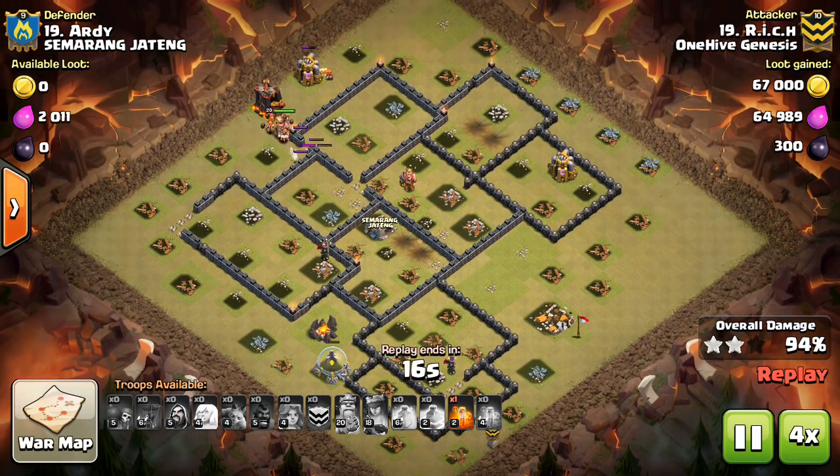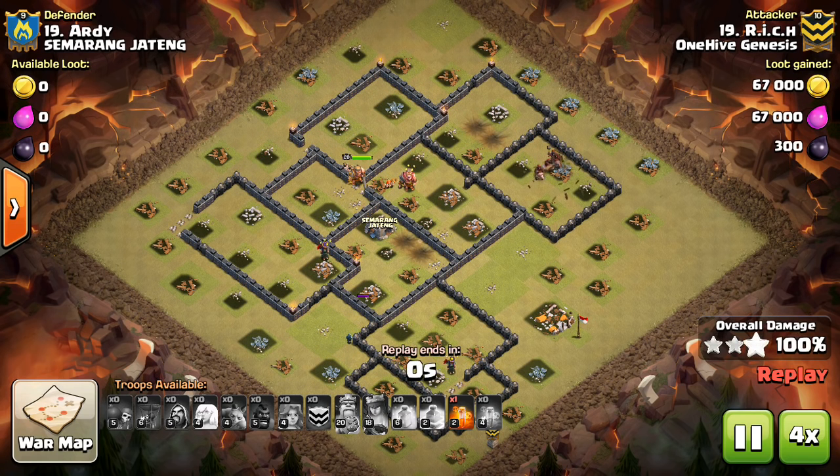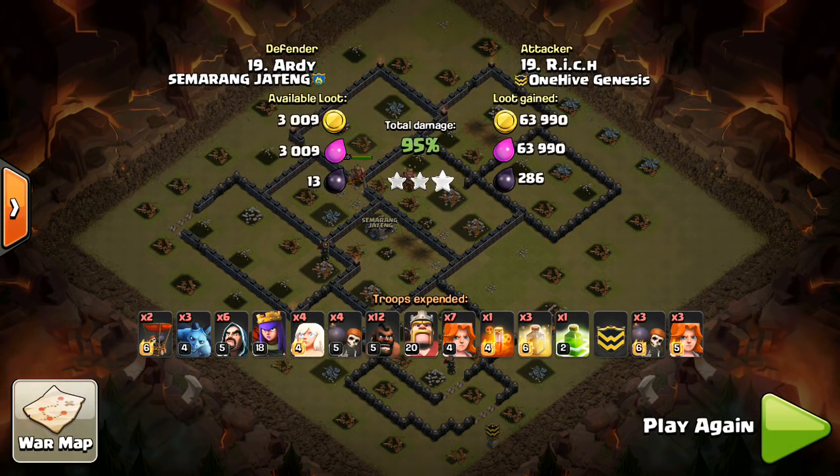And if there's a Wizard Tower or some splash damage, drop a Giant to tank for your Valks, because you don't want the Wizard Tower to get a few shots off on all of your Valks — that's just unnecessary damage. This has been a Clan War Mini Tip presented by Bissectotron.